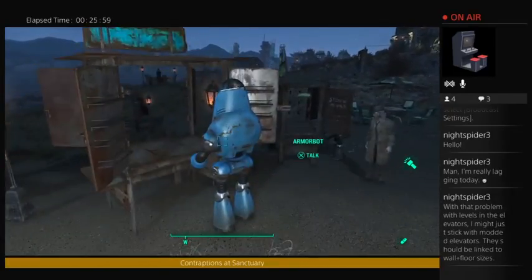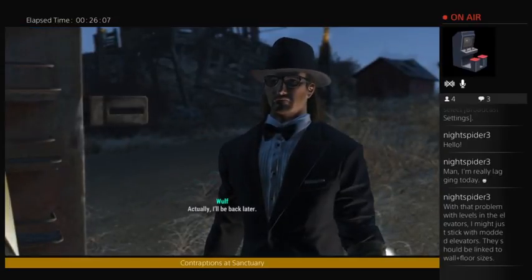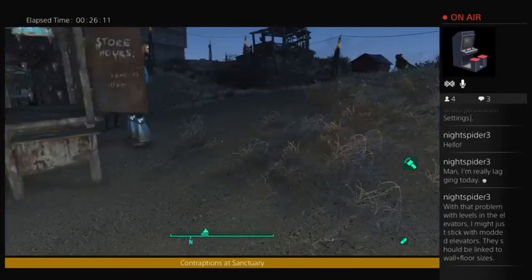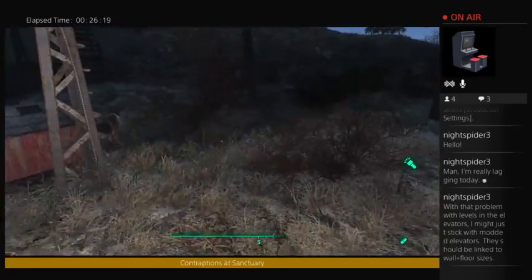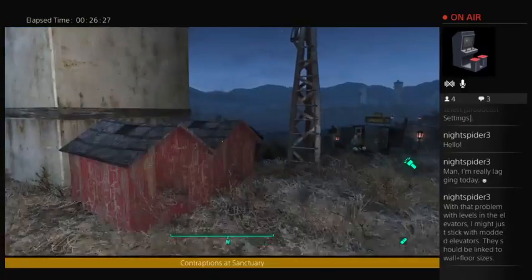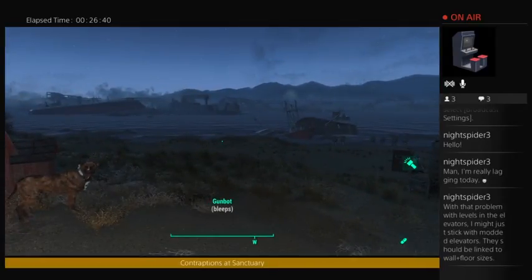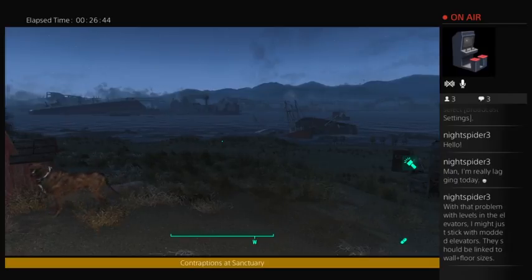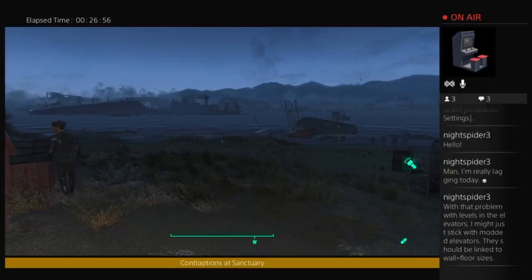I've got a bunch of dogs here — not enough, I need more dogs, can't have enough dogs. Dogmeat is here, of course. All my companions are here except Codsworth — I left him at a different settlement because there's a glitch where he'll suddenly turn hostile and start attacking you. Being a companion, you can't kill him dead — all you can do is get him to shut down for a few minutes and then run away, hoping he's over it the next time you come back.